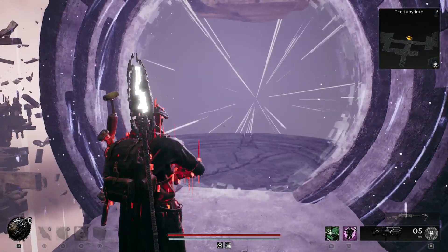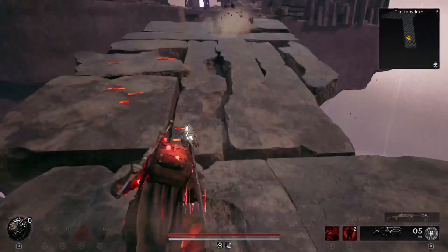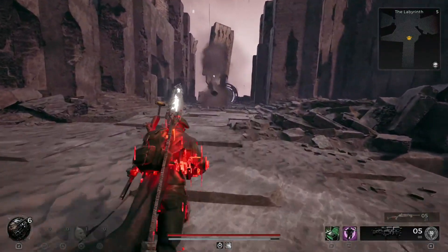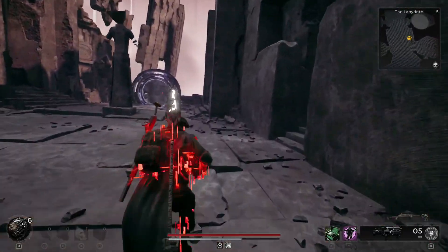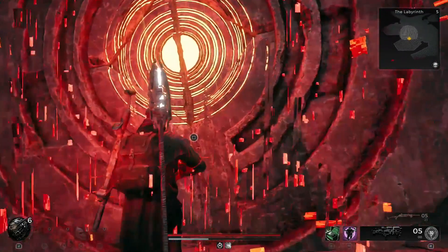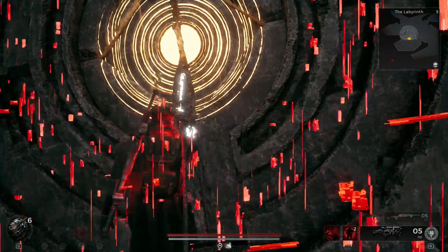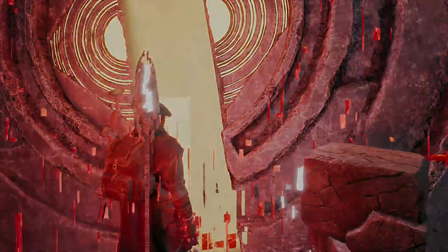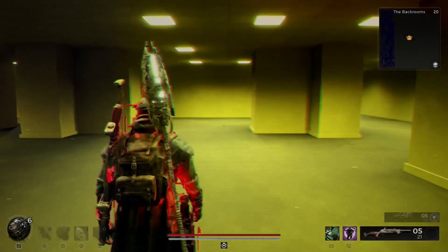Make sure you wait until it pans right here a little bit so you get this platform. We're going to skip everything and go right here to the door, and we're going to use the Biome Portal Key.